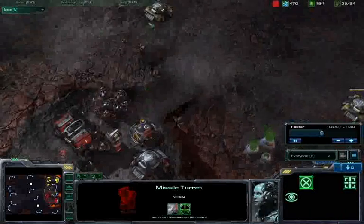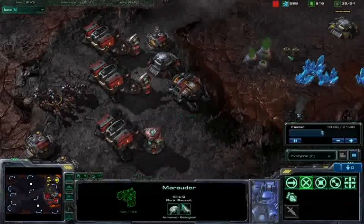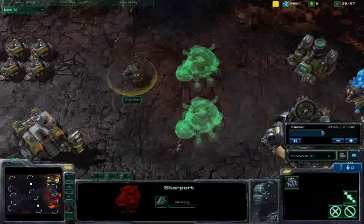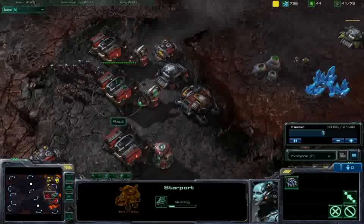Trying to protect this missile turret, it looks like. I don't want to stray too close to this bunker. It looks like I am just choosing to let that missile turret go down — I should be replacing it. Racist is dropping three starports; once again, three starports from one SCV is not the best use of your time.